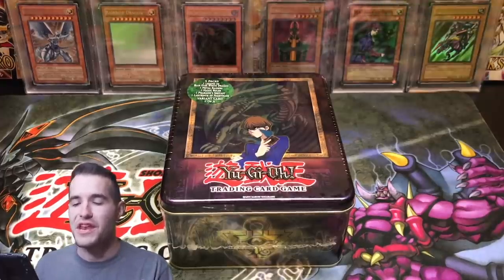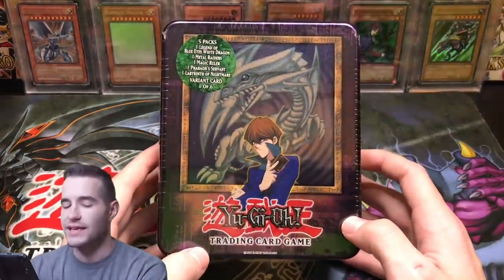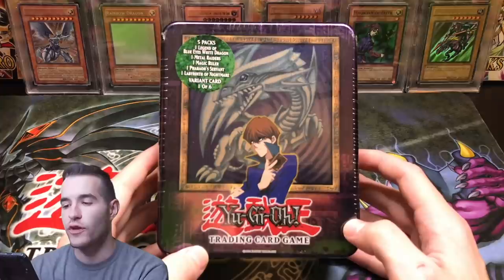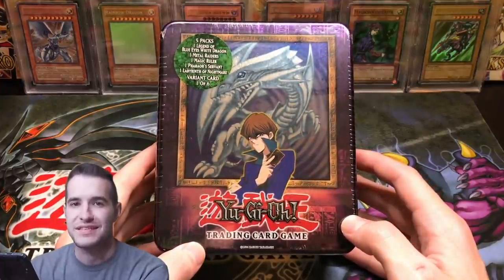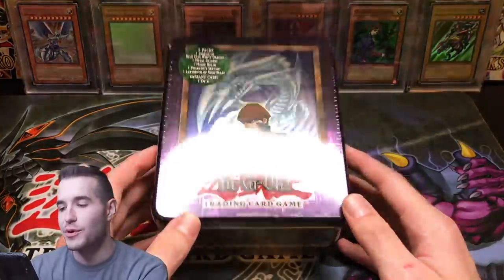What's up guys, Rocks here. Back with another video. We have the final 10 of our 12 10s — the Blue Eyes White Dragon 10. At the end of this, we're going to go over every pull we got from these 10s, all 12 of them. We're going to see how we did on our $3,500 purchase.